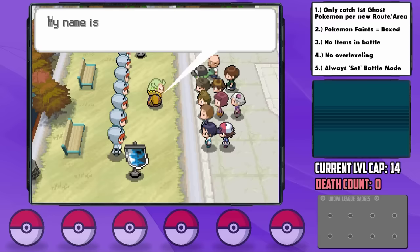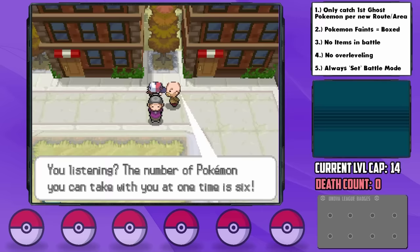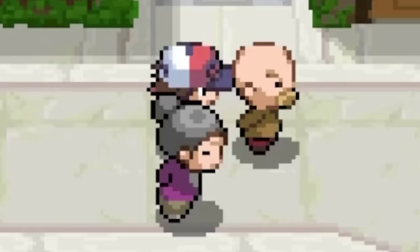Up north there are two elderly people — the man says 'Let me give you the benefit of experience: the number of Pokemon you can take with you at one time is six,' whereas the woman says 'People treat these Pokemon with love and affection — that's what I think our mutual relationship is.' I think you two need to work on your relationship. You're on completely different wavelengths.